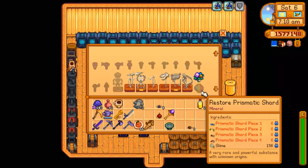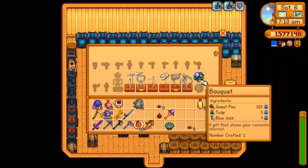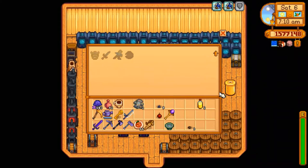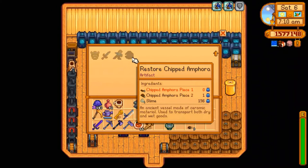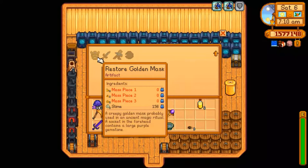A very rare and powerful substance with unknown origin. An ancient vessel made of ceramic material used to transport butcher and wet goods. Tell me where I can find these things.